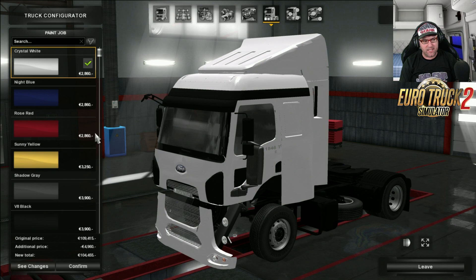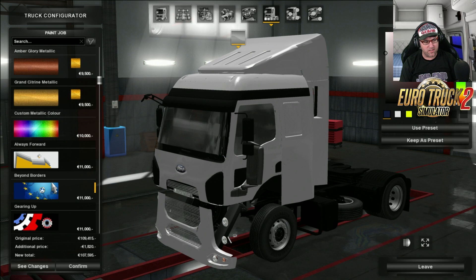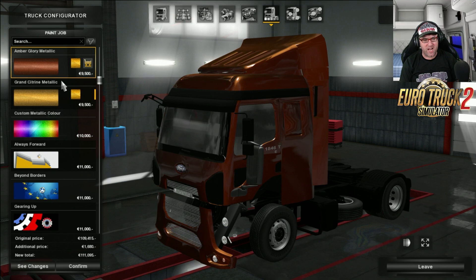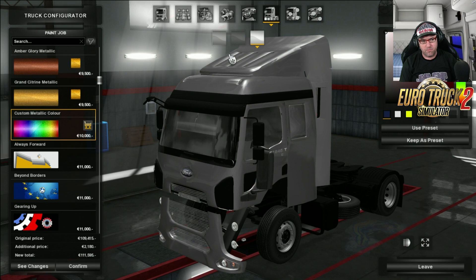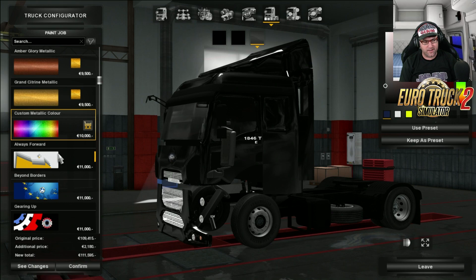Now let's have a look at the paint jobs. There are your paint jobs - it's sort of working. Don't bother using any of the skins because none of these actually work. We can try the metallic. It's a shame because this here would look like a really good truck if it was working properly, but for some strange reason it's just not working. The metallic works - that's great. So there are some good points, just some bad points.